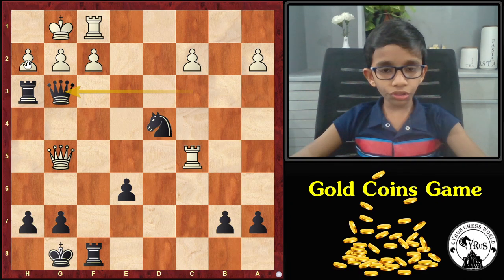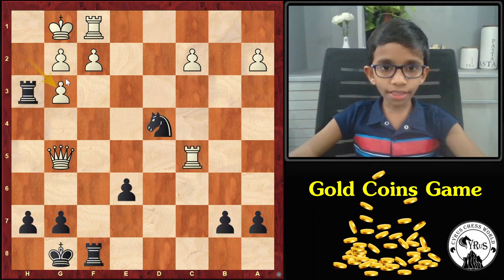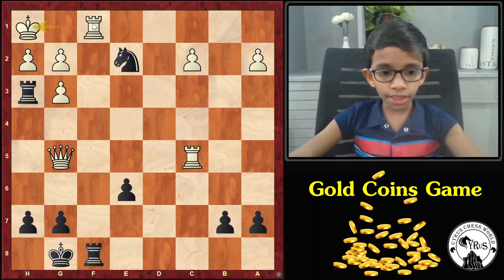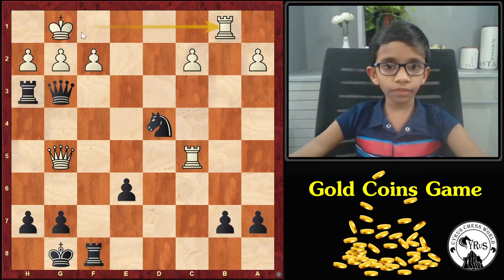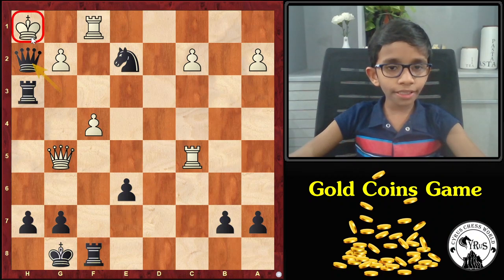Even though white has a lot of options, none of them actually work. Black is ready to deliver checkmate on the next move with queen H2, so white has to do something. If white takes the queen with the H pawn, then Ne2 is straight away checkmate. If we take with the F pawn, then black can go for Ne2 check, king H1 is forced, rook F1 — that's checkmate. If we free up some squares for the king to escape, like rook B1 for example, then it results in checkmate. If we play F4, freeing a square for the king, then black can go for Ne2 check, king H1 is forced, queen H2 to mate the white king.